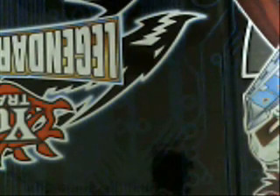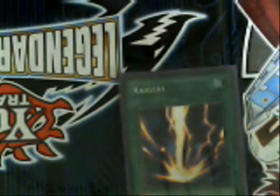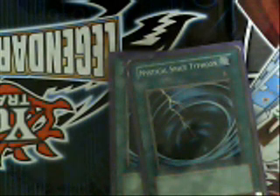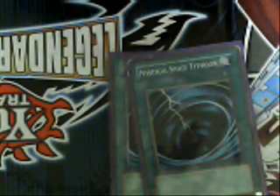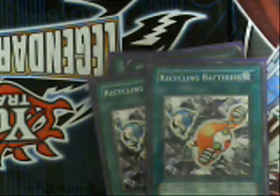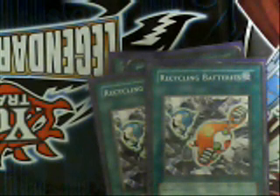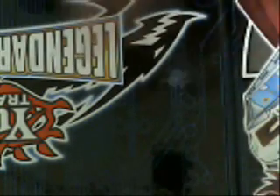This deck's not real big on spells. I run one Raigeki to take out my opponent's monsters without penalizing myself like Dark Hole does. Two MST to obviously pop the back row, which in this format isn't becoming as big a threat as it used to be. Two Recycling Batteries — this lets me pull two of my Thunder-type monsters back from the graveyard and put them in my hand. It's good to put Thunder Seahorse back so I can use its effect again to grab two more monsters, and it's also really good to put the Watts back in hand since with their light hits they're going to hit the grave quite a bit.